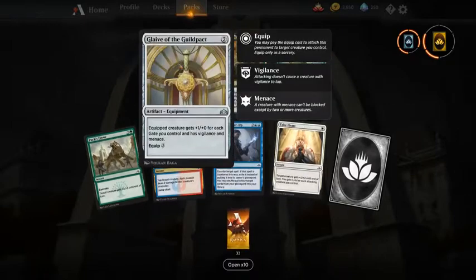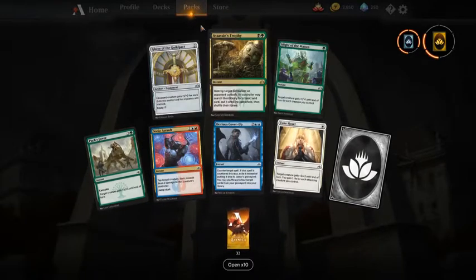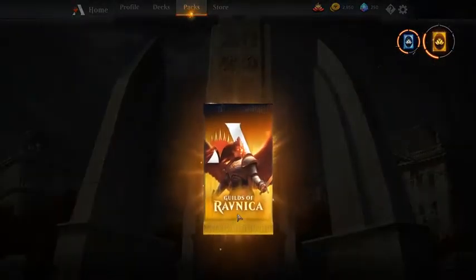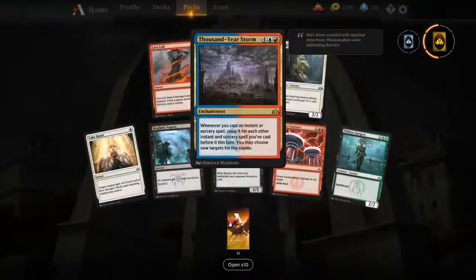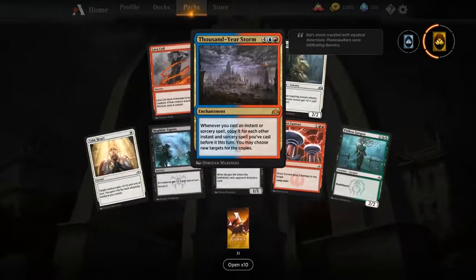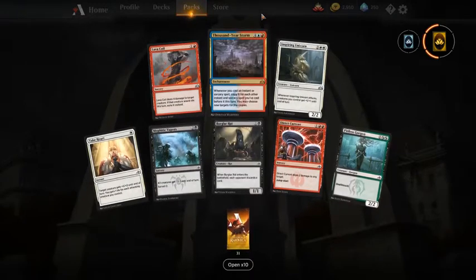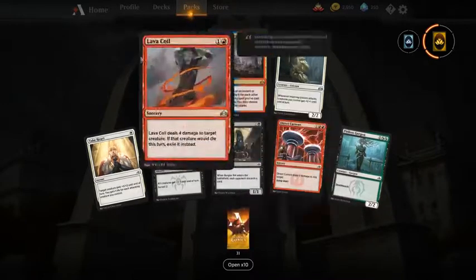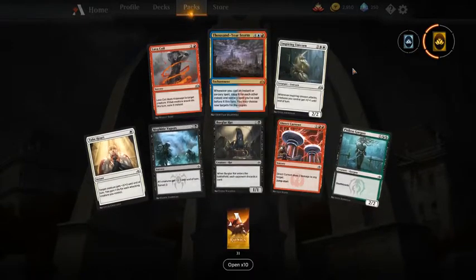Otherwise the Glaive of the Guildpact is a good card, definitely when you take it early so you can pick up enough guilds. Thousand-Year Storm — our first mythic, but not a good one; it's very slow. The effect is very good, but for limited I would take Lava Coil above Direct Current, just a little more efficient, although Direct Current is a good card as well.